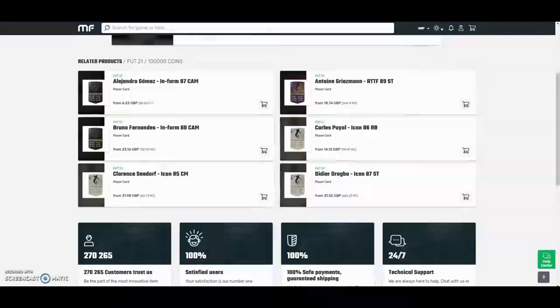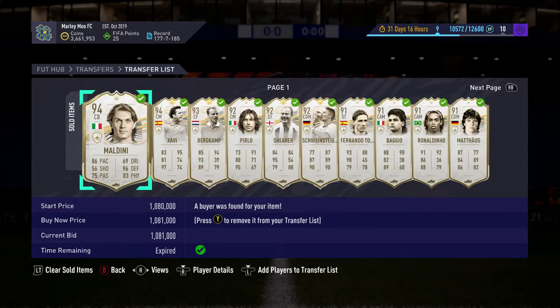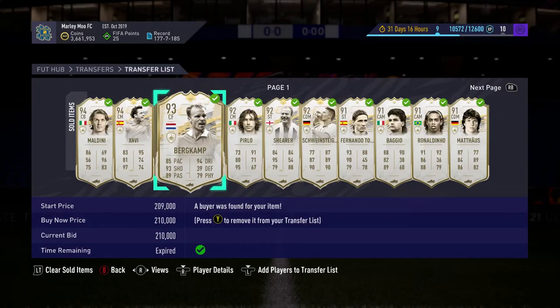Welcome back to a brand new video. Today I'm going to be showing you how I made basically 500k in one day with these different icon deals. Look — Maldini, I paid a million coins for; Shabby around 400k. This was an insane profit — obviously about 50k — but you can just see them as we go through.